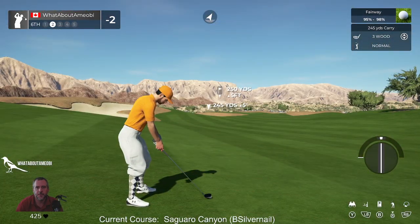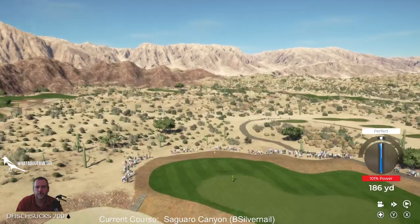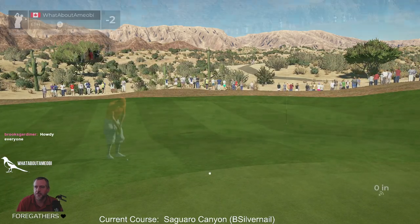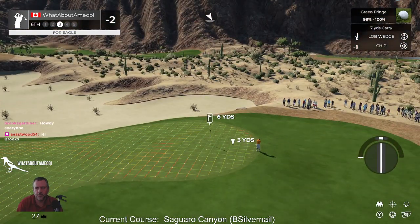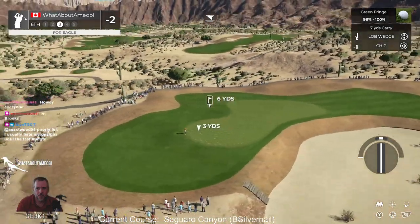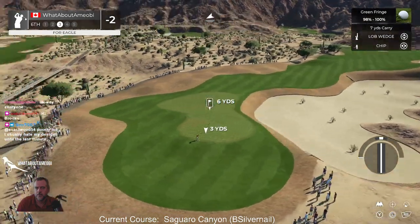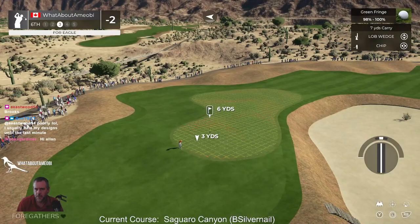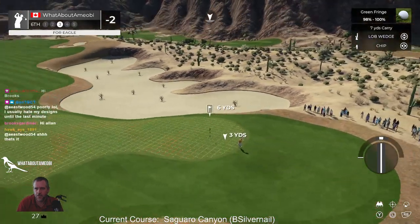I didn't know if it was possible to keep it on the green. It's par 5, and the drop-off behind makes sense. I like the green complex for a par 5. I mean, it asks a question. I like it where you're in this deep-ass bunker and you're gonna really struggle to get up and down — rather than water. There's something about that I like. And then if you go long, you're way the hell down the hill.